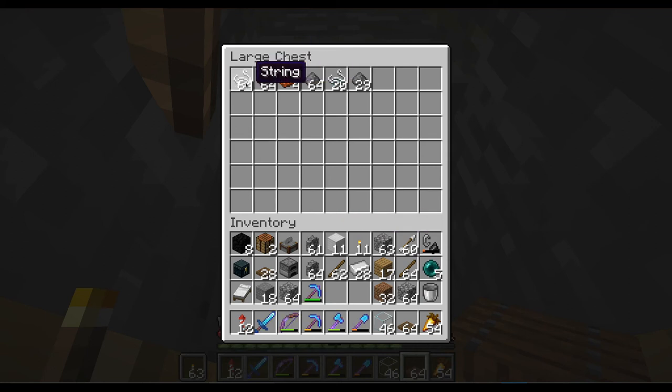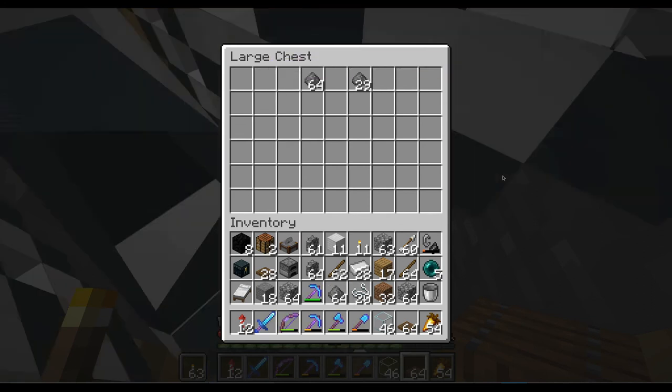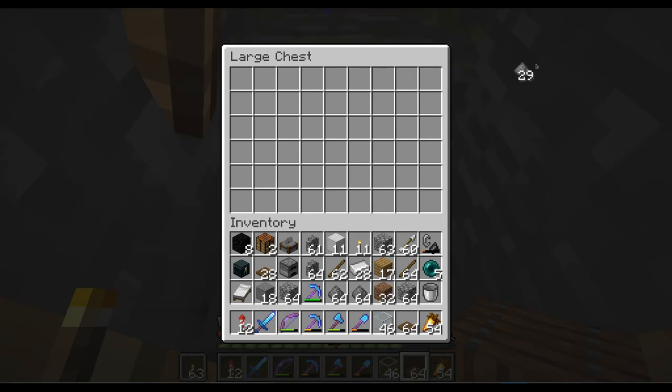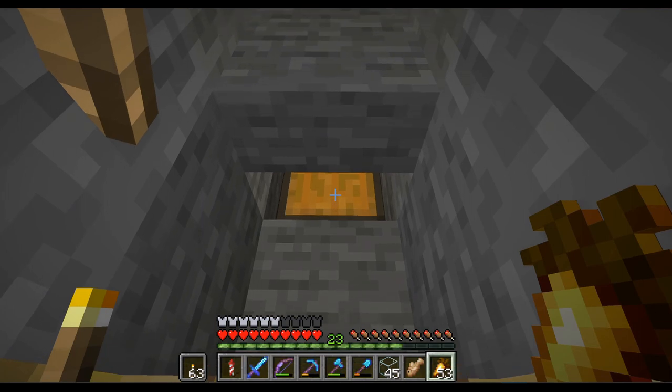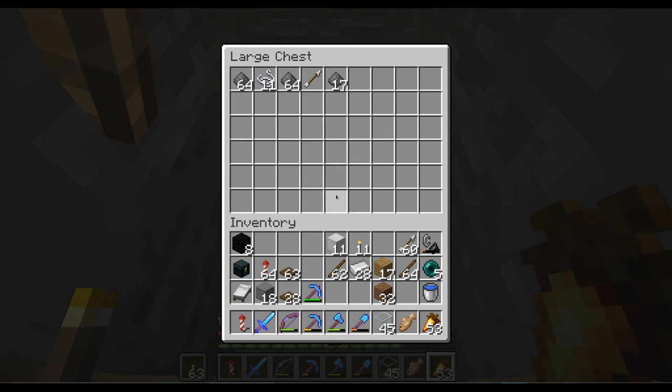We've also fetched quite a few missing trapdoors on the roof, so hopefully now we should only get gunpowder — which is what we want. Let's empty out this chest. Still some string and still a skeleton, but way less — so I think we're on the right track to getting this done correctly.